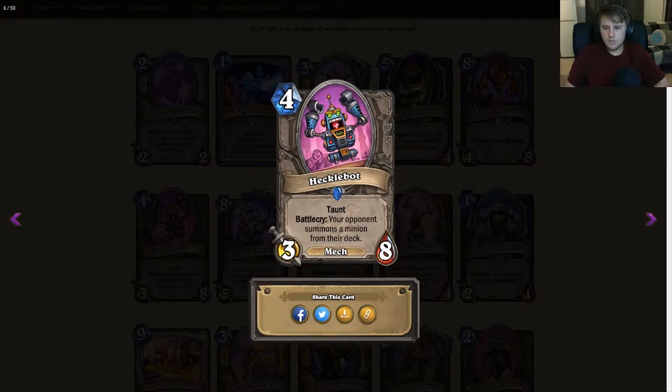First up we have Hecklebot, a rare neutral minion — 4 mana 3/8 taunt. Battlecry: your opponent summons a minion from their deck, and it's a mech. Very similar to Deathlord from Naxxramas, which cost one less, had one less attack, and the effect was a Deathrattle not a Battlecry. This is a worse tempo play on turn four than Deathlord since it pulls the minion straight away. It seems better late game when you can pair it with something like Polymorph. Good tech card if OTK or combo decks relying on a minion are popular — counters Mechathun and Malygos well. Pretty bad in Arena since you'll almost always pull a minion bigger than a 1/1 or 2/2, making the stats-to-mana ratio poor, and you could lose on the spot if you pull a big minion.